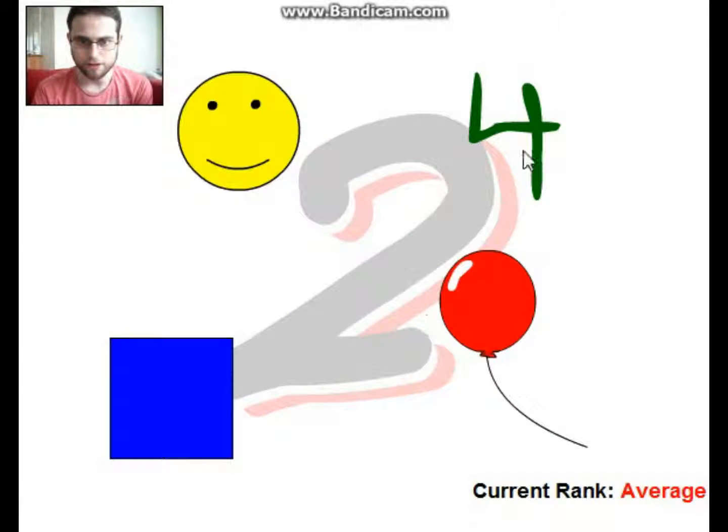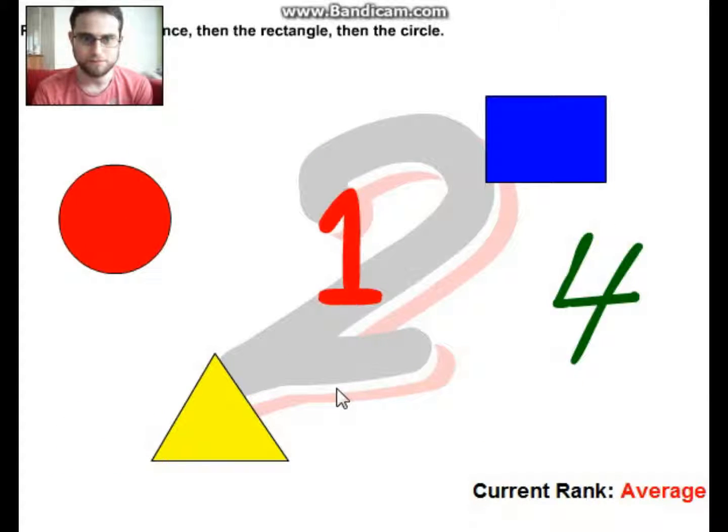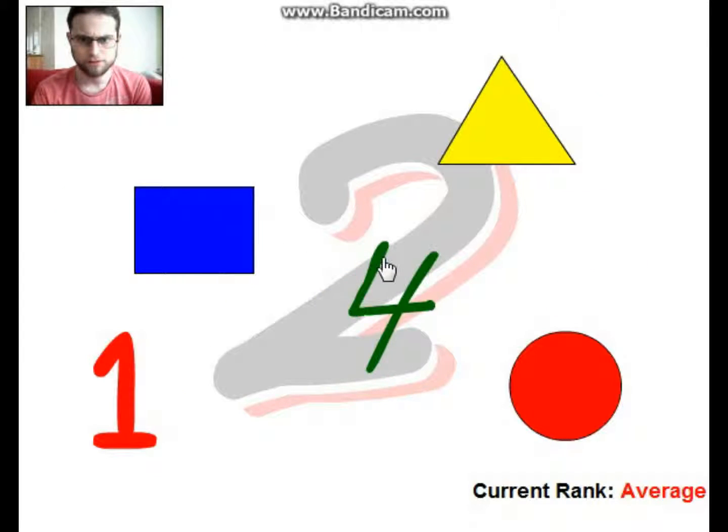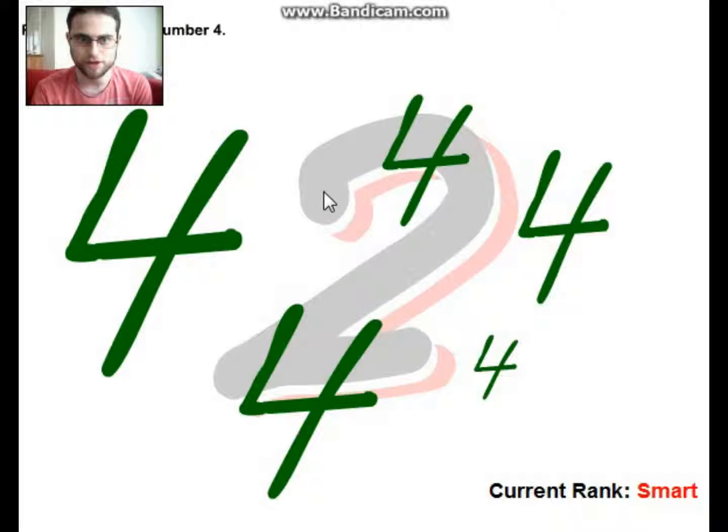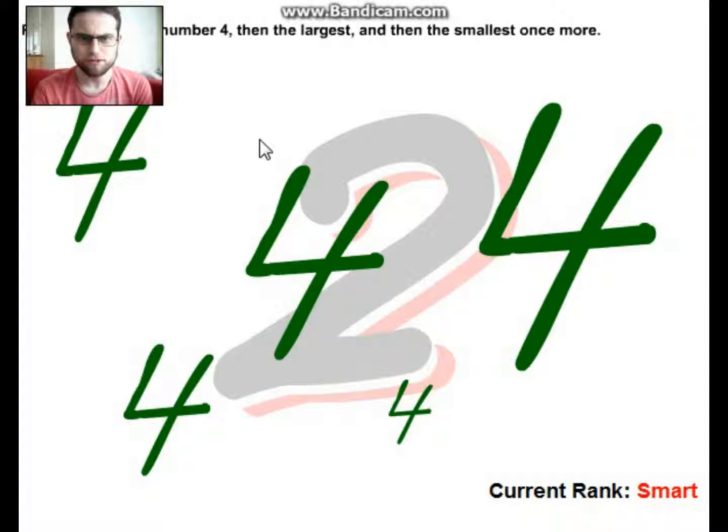Okay, let's get ready — there's gonna be a triangle I've got to press really quick. Happy face once, number four twice, and then there's gonna be a triangle. Triangle once, then rectangle, then circle, rectangle — I'm smart, apparently. Next level: the biggest number four. That two behind it looks a bit off... smallest number four, then the largest, then the largest and smallest once more — largest, smallest, largest.